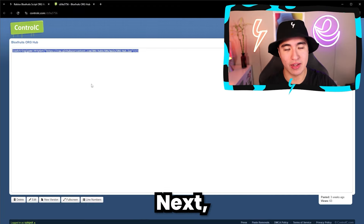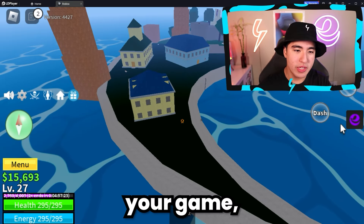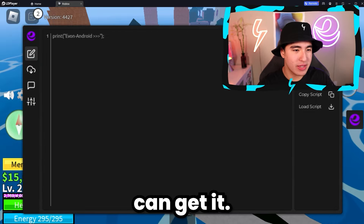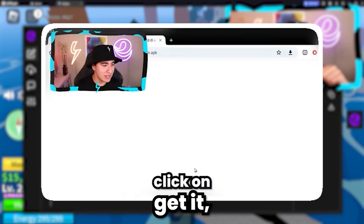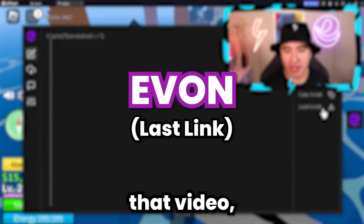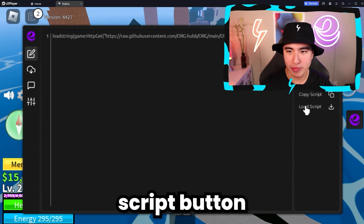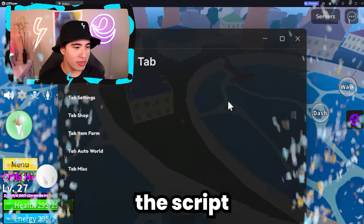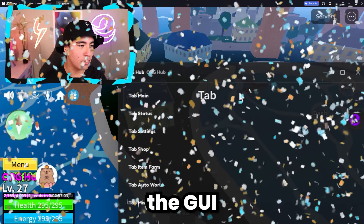You guys are going to want to click on this blue get script button — not any other buttons. Make sure to click, then X out of the two pop-ups that there's going to be. On the third time, it'll actually let you continue to the loot labs. Now all you guys have to do is do the task, wait on the page for a second, and you should get a green check mark. Then you'll end up on a page where you can copy the script, but you are not done just yet.